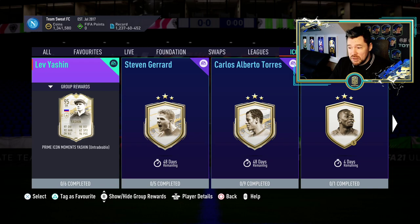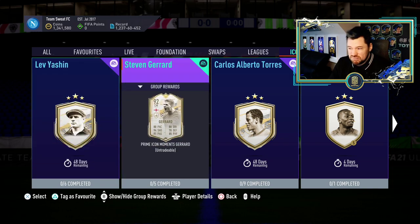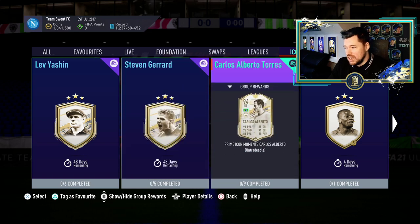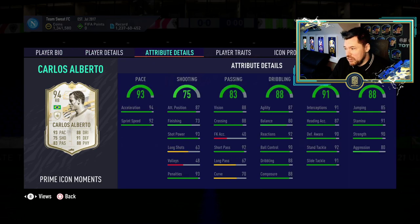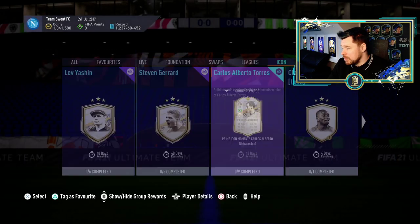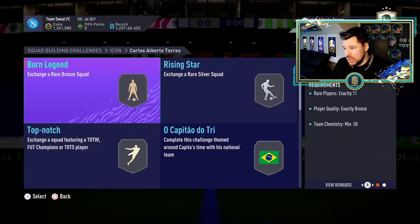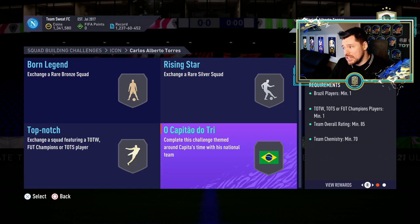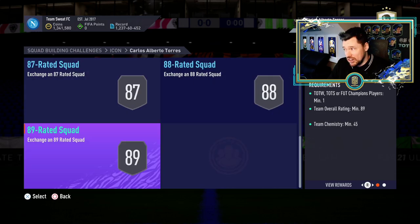This is going to be a problem. Yashin is cool, Steven Gerrard I couldn't really care about personally, but this Carlos Alberto - yes please. 5-11, high/medium, but his physicals, his defending and his pace - he will be a beast in game. He's definitely going to be going into my team. What is he going to cost? Nine segments on him - bronze and silver, 83, 85, 87, 86, 87, 88, 89. It's expensive.